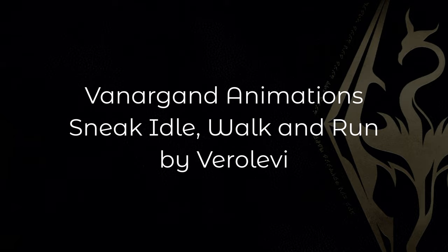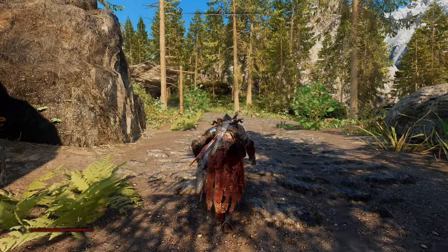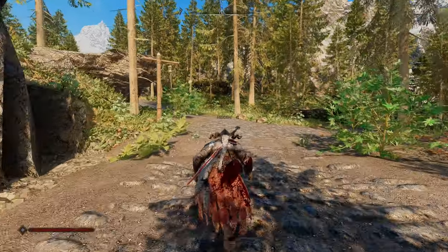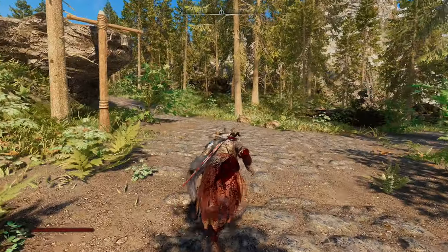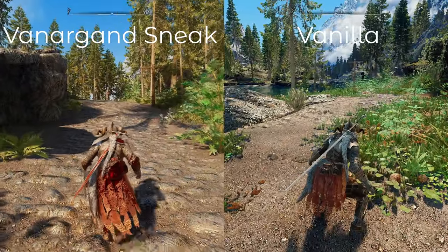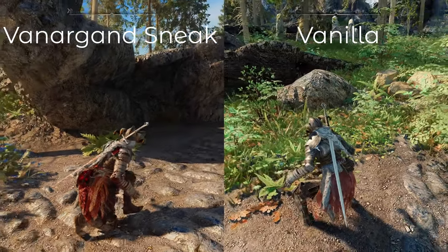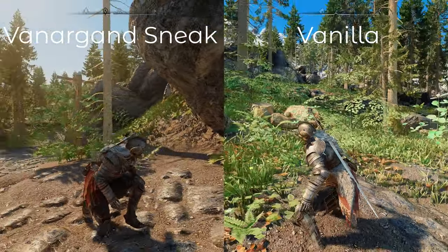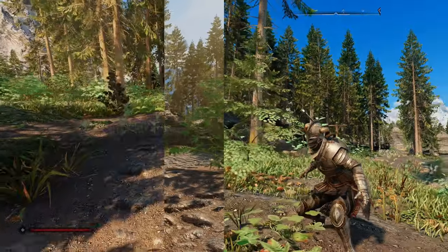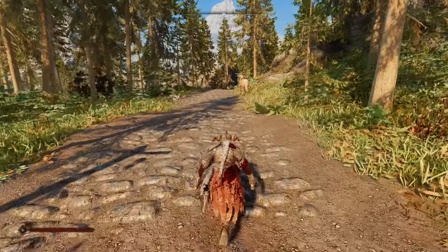The fourth one is a replacement for the sneak animations. It just adds a more natural, fluid animation compared to the vanilla one — more of a crouched look. Here's a video of my character sneaking up on a horse.